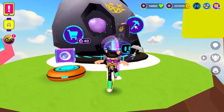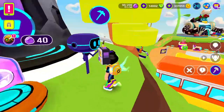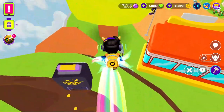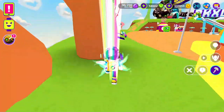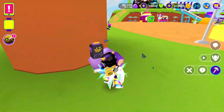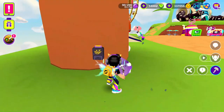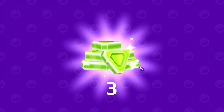Now to get the third surprise box, you first have to get the pickaxe from this robot over here, then go to this tree and break this stone over here. And here you go, three more gems.